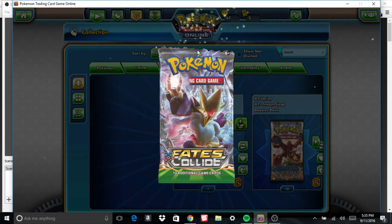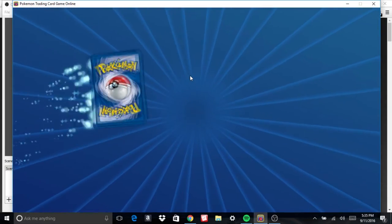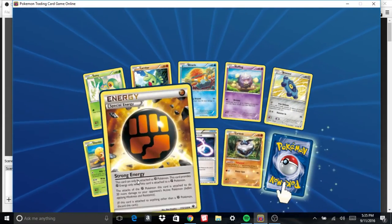Even if I can't build any decks with these, they're going to be great trade bait. We're opening up Fates Collide now. Nothing new up top, but Strong Energy is new on the bottom.